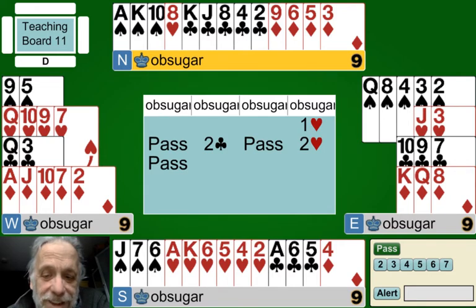Any bid of a suit over game level promises an ace. So basically: partner opened, limited somewhat, you made the spade bid, partner says he's making game opposite your hand. You think - if that's the case, I have more than a minimum hand, and I've got the ace of clubs. You can't bid four no trump because you have two suits with no controls and you can never use four no trump unless all suits are controlled. So you bid an ace - five clubs.